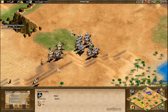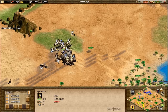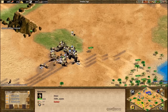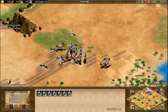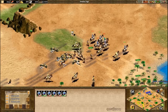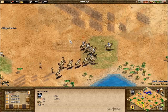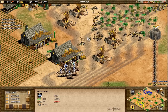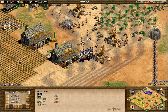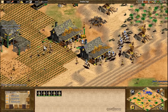Firstly, a fully walled base will take a long time to break through with scouts, and this gives enough time for villagers to build towers to defend themselves. But once you do break in, the opponent may already be in the Castle Age, where knights will be too powerful for scouts to handle. If they are still in Feudal Age, spearmen will be the preferred counter as they are the ultimate cavalry bane — a small group of spearmen is able to defeat a horde of scouts in mere seconds.